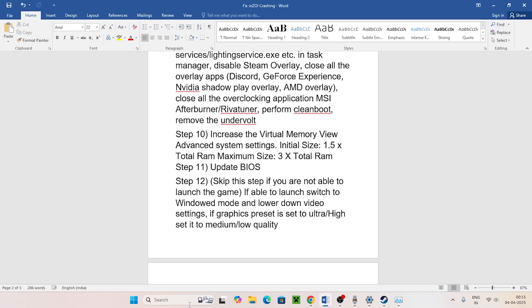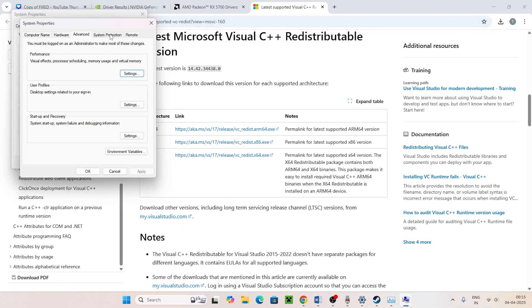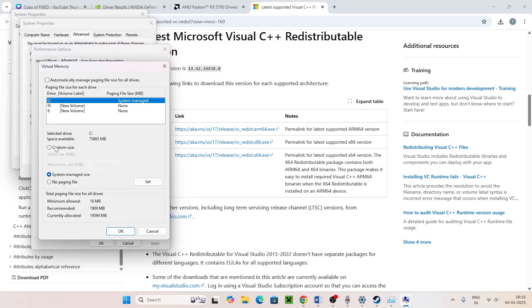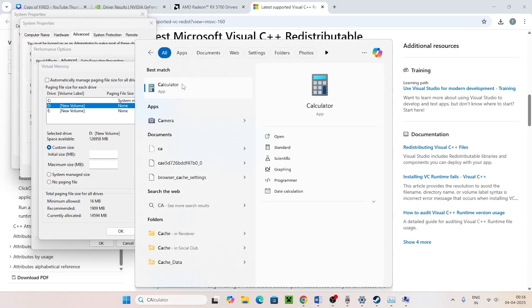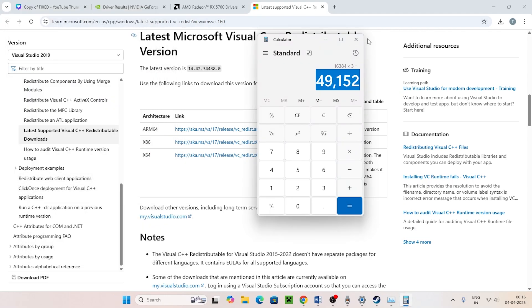Next, increase the virtual memory. Search for 'View advanced system settings,' click it, go to Advanced > Settings > Advanced tab > Change. Select your game drive (in my case D). Set a custom size: initial size is 1.5 times your total RAM, maximum size is 3 times your total RAM. For 16 GB RAM: multiply 16 × 1024 × 1.5 = 24,576 MB for initial size, and 16 × 1024 × 3 = 49,152 MB for maximum size. Paste those values and confirm.